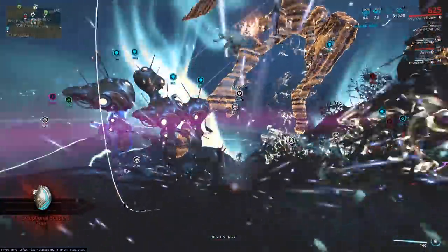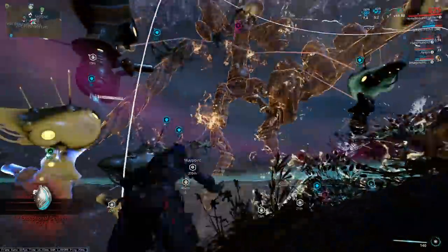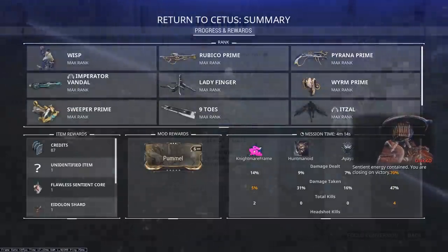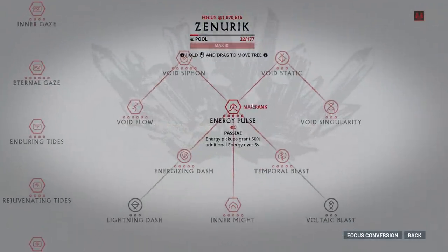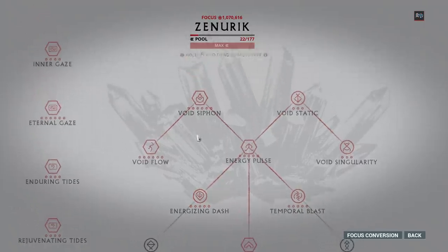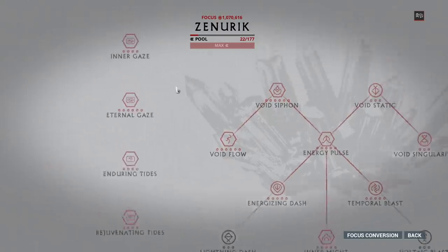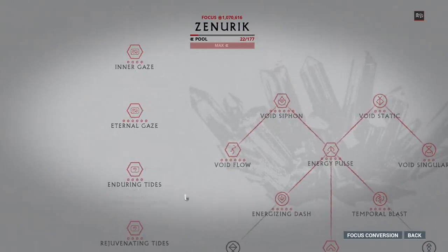Let's start off with Zenerik, since it's the first school you need to deal with. Before starting, you would need to level up the first way node — you don't have to max it to move on to the next one. Once that's done, grab Energizing Dash. This grants you energy regen when you dash to a spot — very useful for your day-to-day mission. To begin your Eidolon hunting endeavor, you need to unlock your first two way bounds in Zenerik that grant your operator a larger energy pool and energy regen.